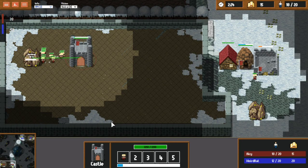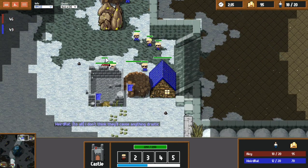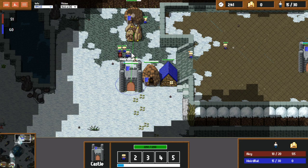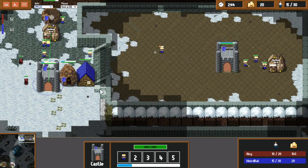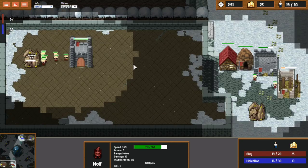Hello everyone, Nighet here, and welcome to another match of Little Wargame. Let's jump into this one, especially as we are joining this game 2 minutes and 33 seconds in. It is a friendly match on the map called Ice Cold, between Weirdrat playing with the blue pieces in the top right corner, versus his opponent playing with the red pieces, Acey.